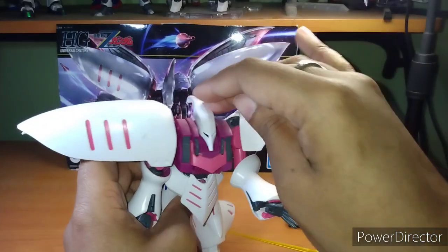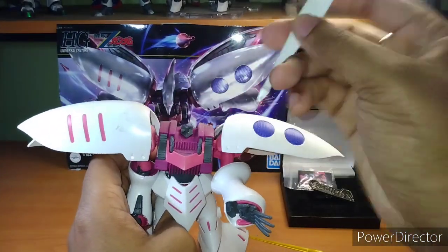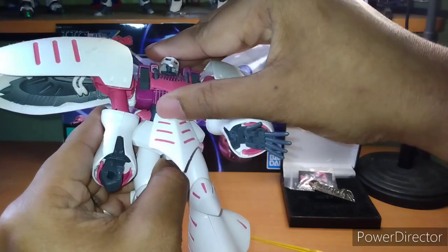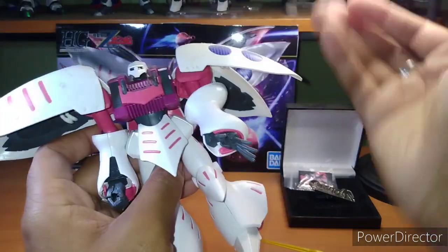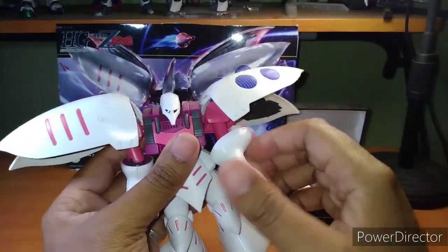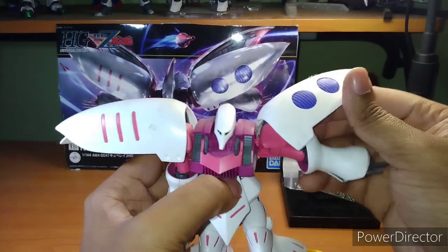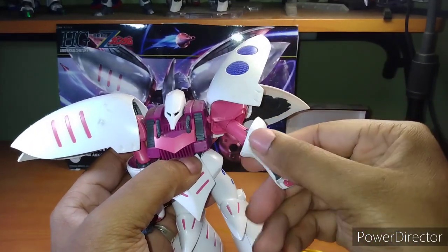Let's do the articulation. Moving the head — there and there — that's all you get. It's easy to pop off, which is a downside. You really don't get any articulation with the head, which is kind of sad — it legitimately has no neck. The arm fully bent — that's it. Arm all the way out, good. 360 rotation there.